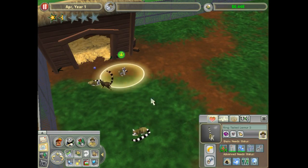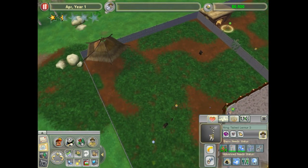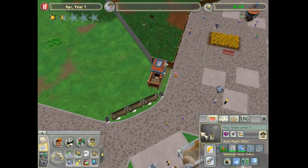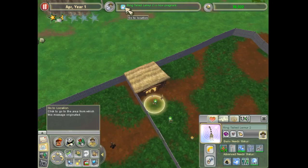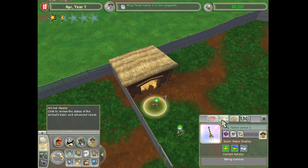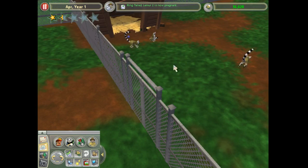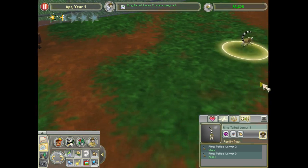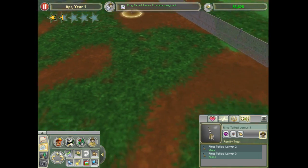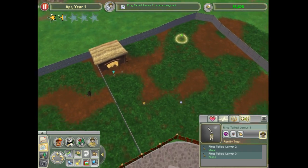The lemurs got four now, so they're about to probably breed their second generation hopefully. The zebras have a young one, and red-tail lemur two is pregnant. I just need four and three to mate, and that would be awesome, so whenever that happens.